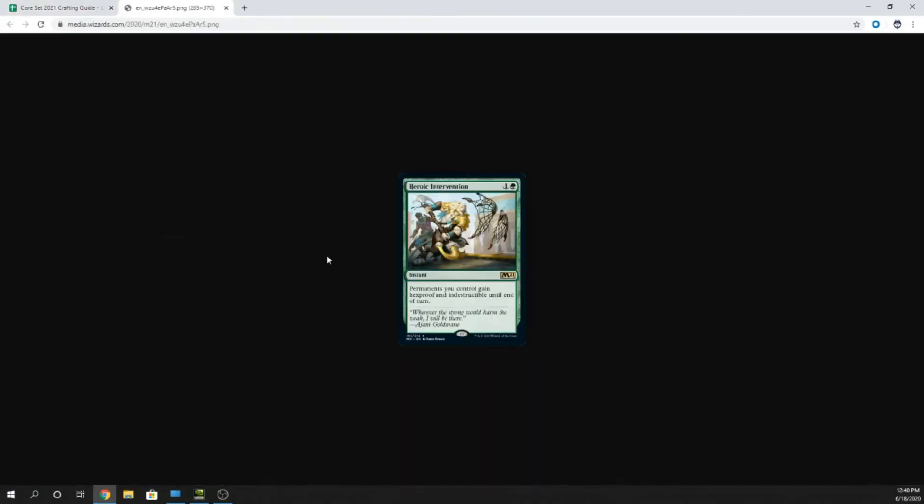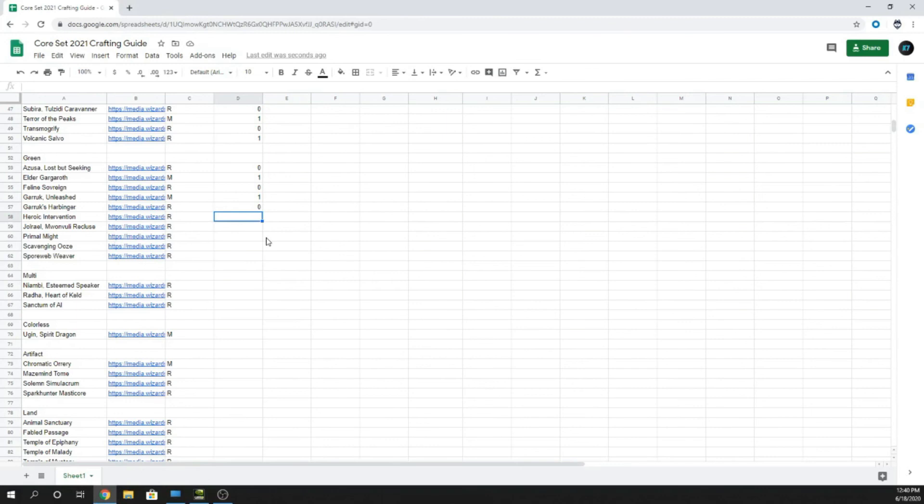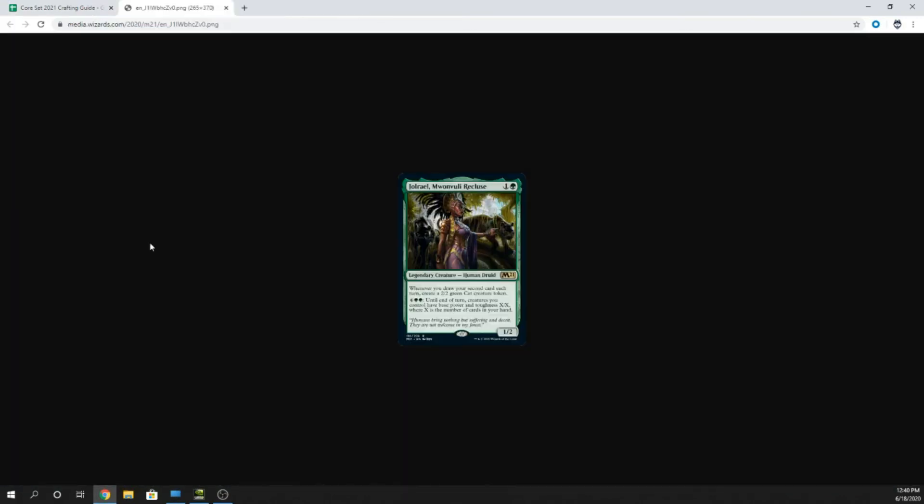Heroic Intervention — two mana, one and a green. Permanents you control gain hexproof and indestructible until end of turn. Fantastic card, great sideboard card. I'd say two — having two of these for sideboard situations where you need to protect your creatures from removal is solid.